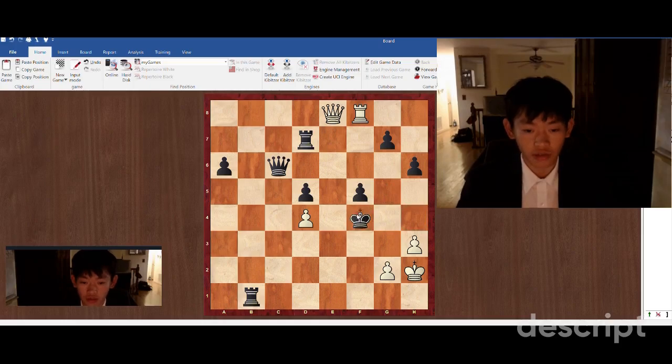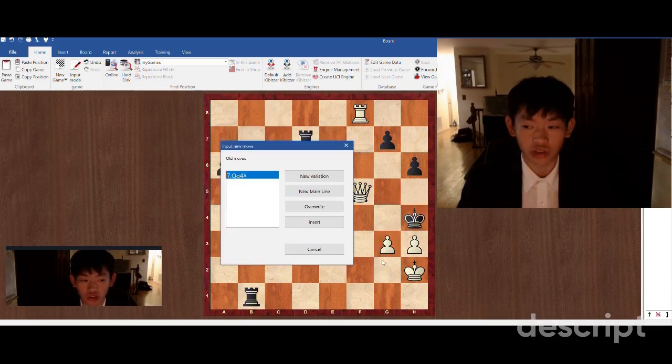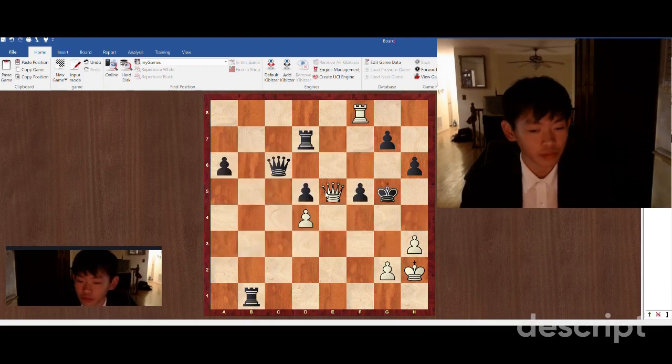If the king takes on f4, we're going to play queen e5 check. The king is going to go back to g5. We're going to take on f5 with check. The king is forced to h4, and we can finish it off with g3 once again. So some cool pawn checkmates here, but that's if black plays king f6.